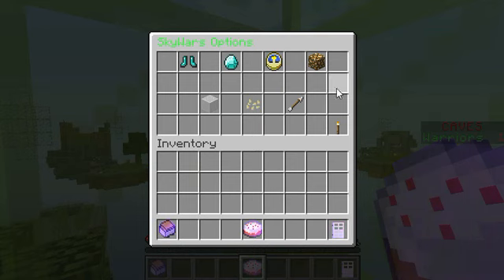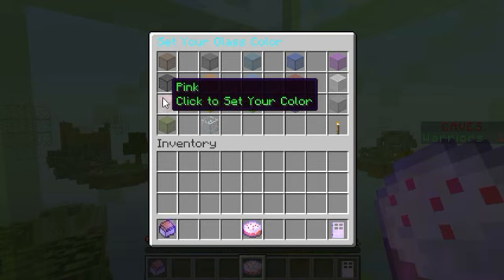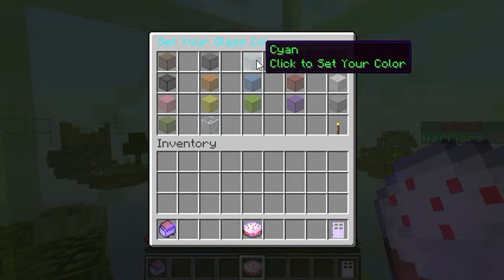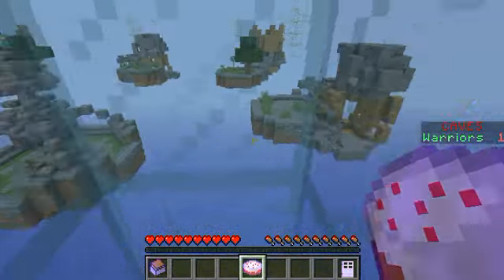This server is the best. I am the owner of this server. I think it's the best because it has options like select game options. You can select your glass color — like green — and this turns into green.